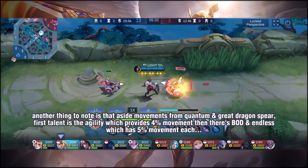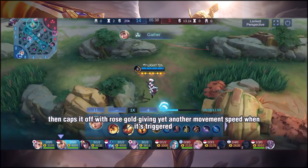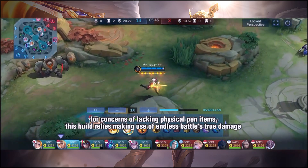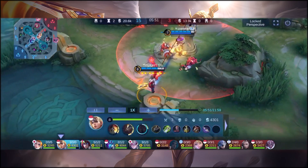Then there's Bod and Endless Battle, each giving 5% movement speed. Rose Gold caps it off with yet another movement speed bonus. There are concerns about lacking physical penetration items, but this build relies on Endless Battle's true damage, which can also be used to harm anyone using Wind of Nature since it cannot block true damage.